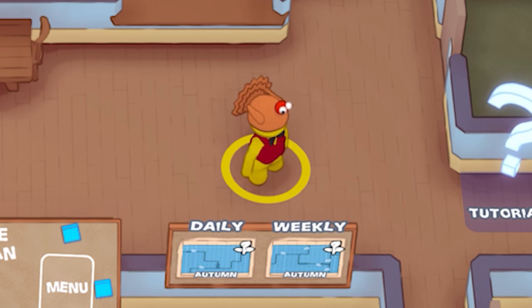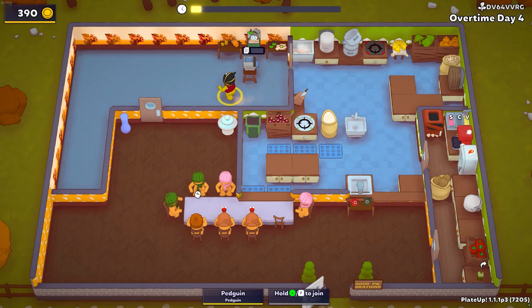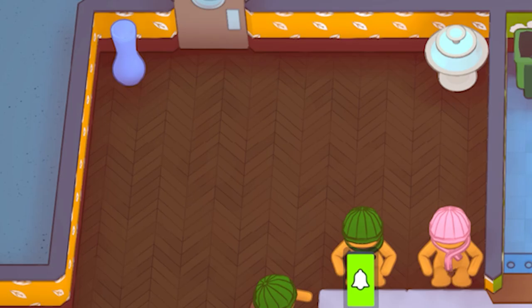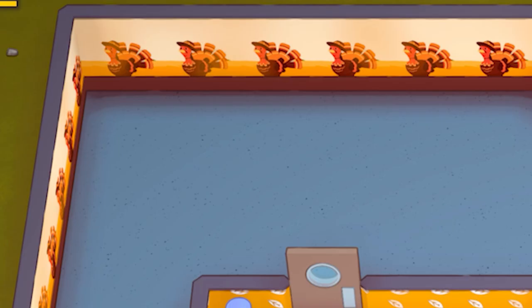We've got no new appliances in this update, but what we do have are new wallpapers. We've got a green tree-like wallpaper, we've got an orange leaf wallpaper, and my personal favorite is this turkey wallpaper — look at that. It's beautiful.